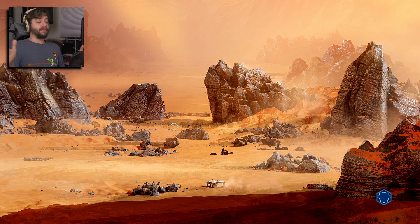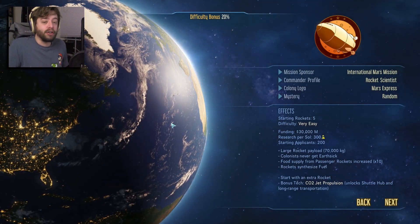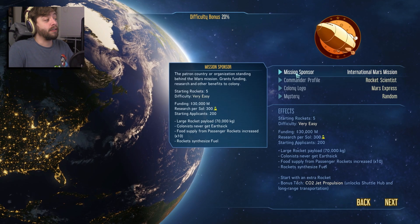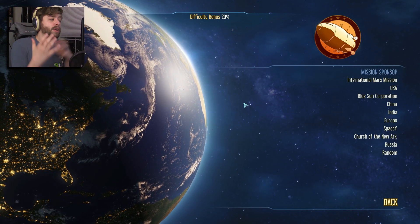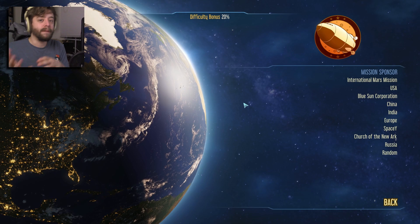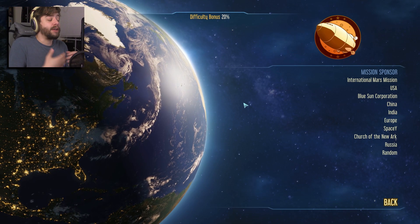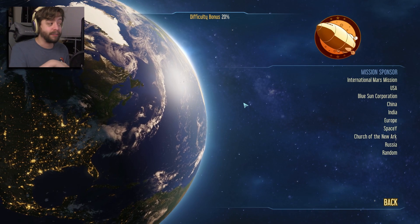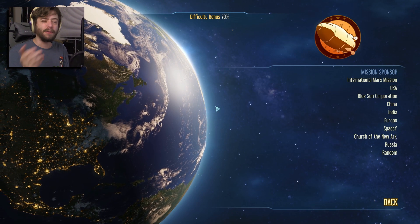One of my favorite things about this game — it's so simple and such a weird thing — but you get to pick how your starting rocket to Mars actually ends up going. One of the things you have to do is pick your sponsor. Your sponsor really dictates how much money you have at the beginning, how many rockets you'll have to play with, which will bring you extra supplies, colonists, as well as a few perks here and there.